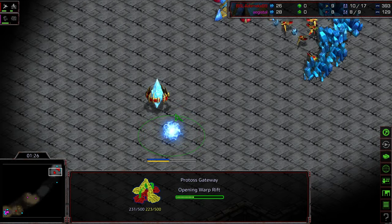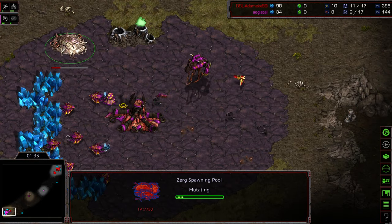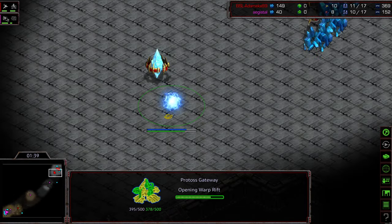I think that is why we saw a probe scout very early — to go ahead and disrupt any sort of 12th hatch shenanigans that might be happening. We see a drone moving out to scout in the Protoss opponent's base. And once again, we see Adame going for an Overpool build.